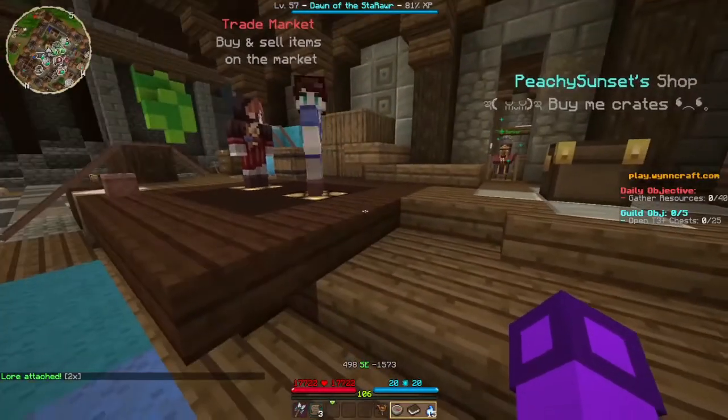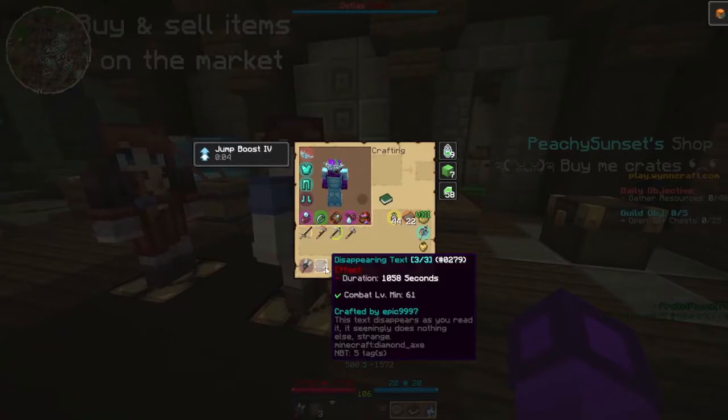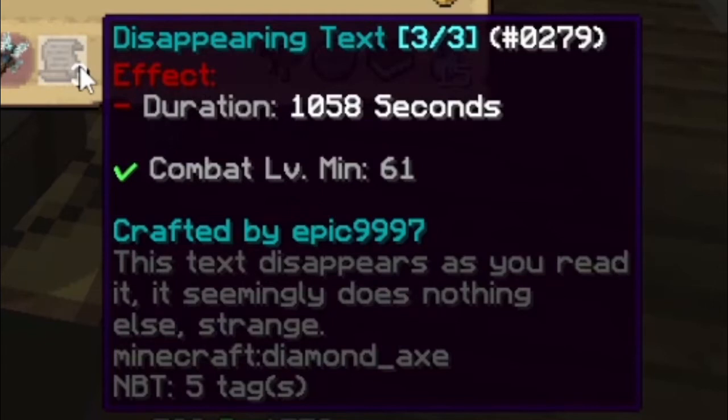From here, there's only one thing you can really do with your useless item. First, you gotta rename it and re-lore it if you can. For instance, I named my scroll of nothing 'Disappearing Text.' The description reads: 'This text disappears as you read it. It seemingly does nothing else.' Strange.